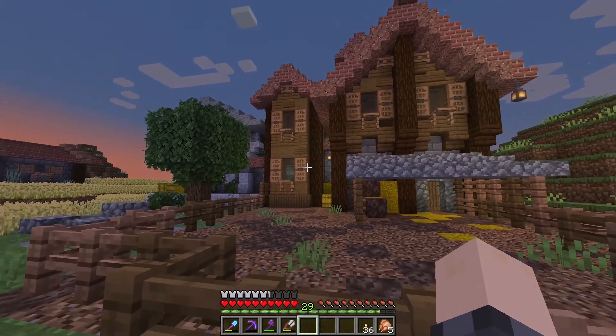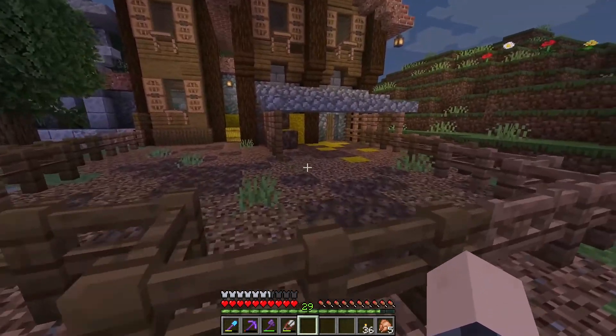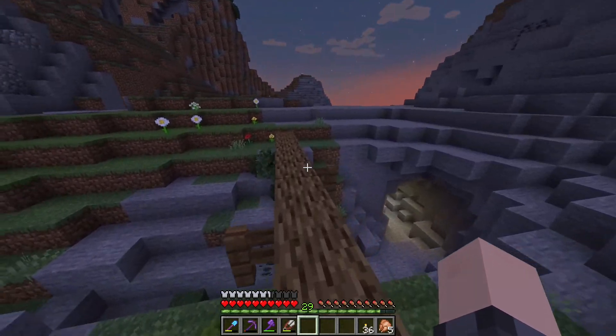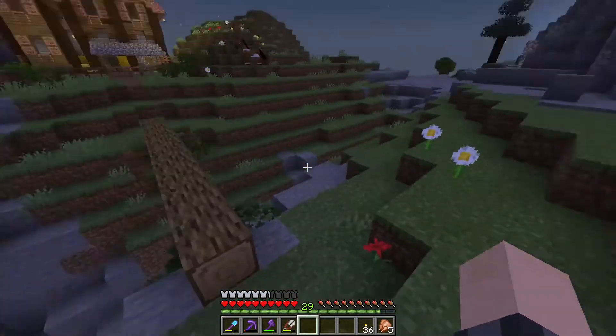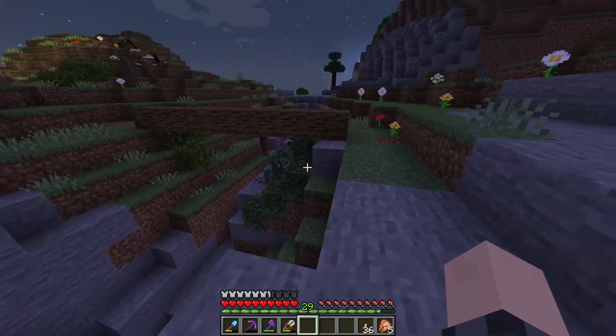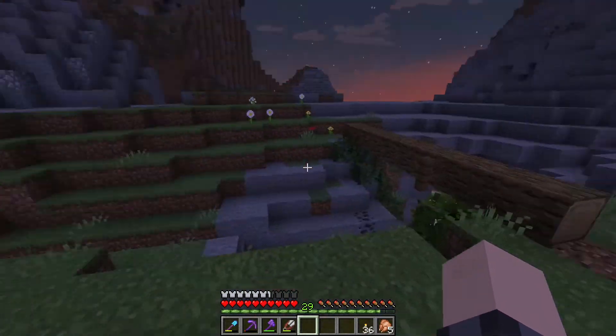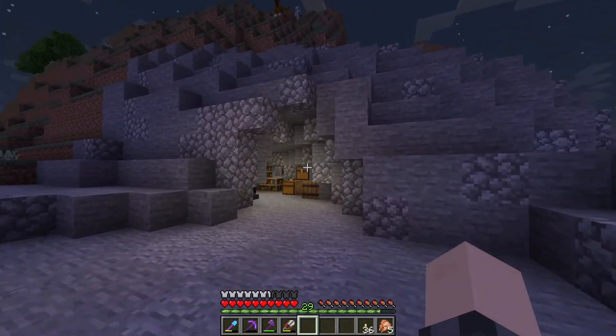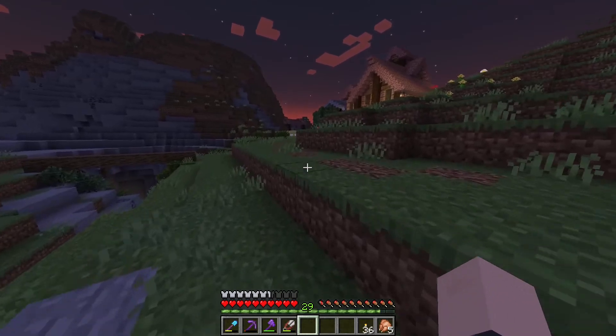As a little bonus, I also made something back here — a little fallen tree bridge. It's just a log. And I like this. And there's a little pathway to this cave area, which I also improved a little bit.